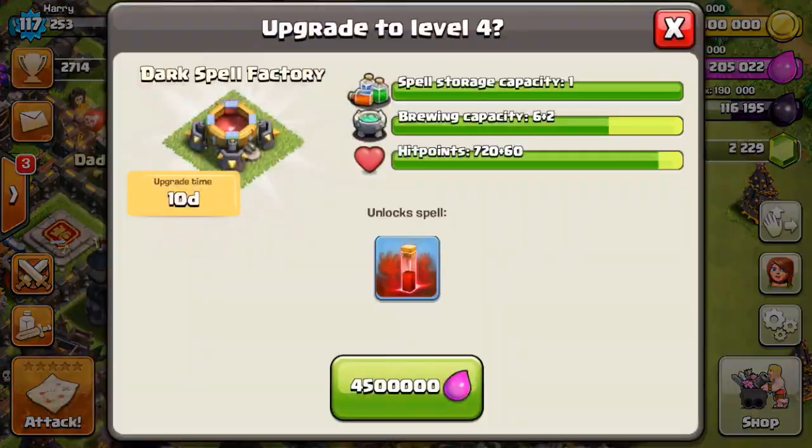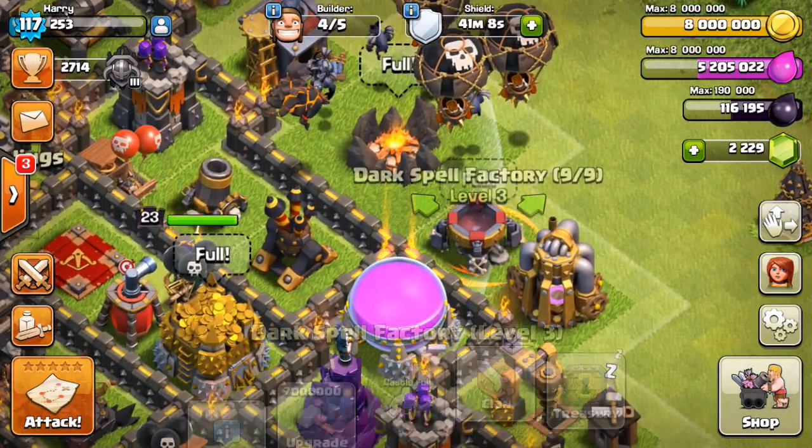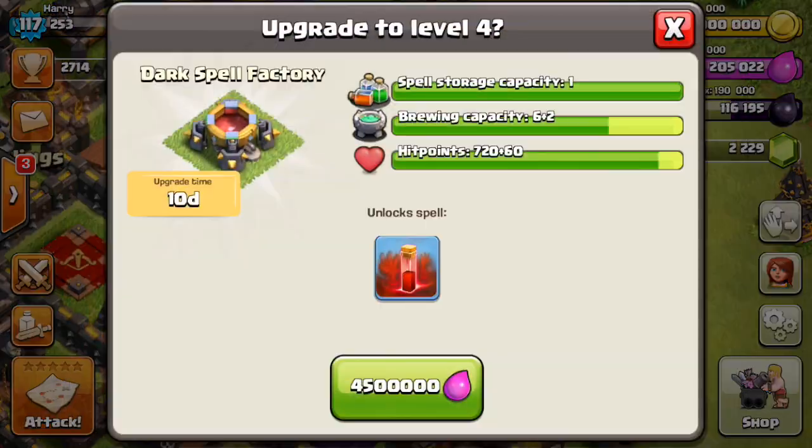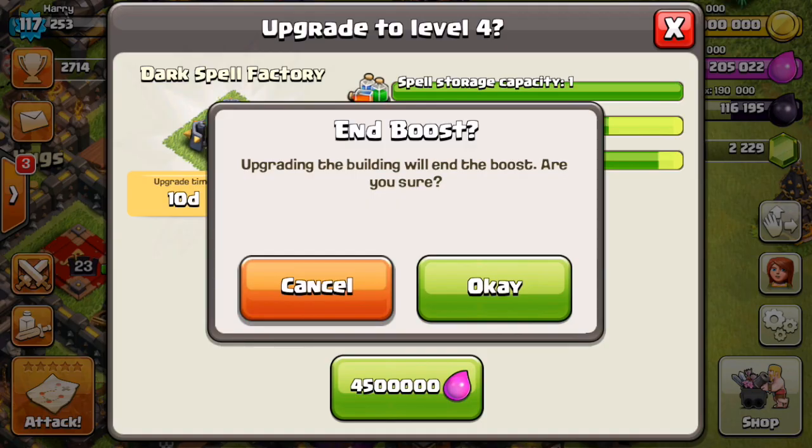We're going to upgrade this as well — 10 days, holy shit. I'll have to manage without the Poison Spell since I use it a lot, but I can request one from my clan mates. Let's upgrade it — 4.5 million elixir, let's go!